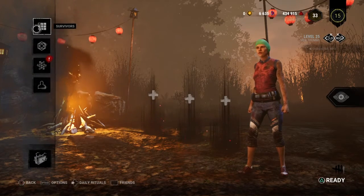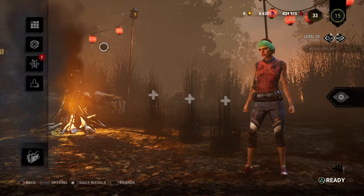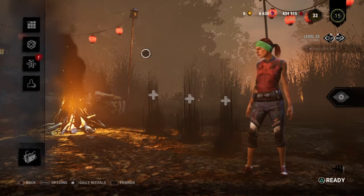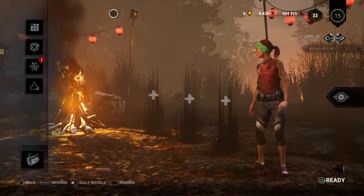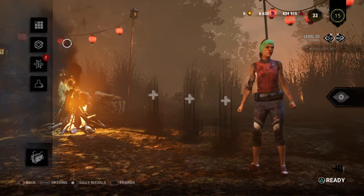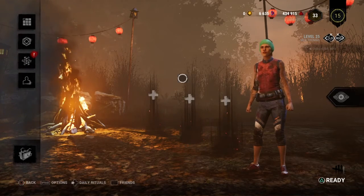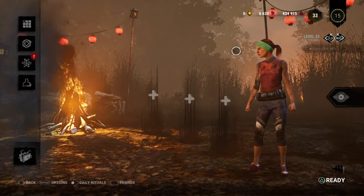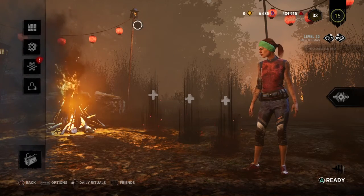In the store you can customize your character, access the Blood Web for Blood Points, and manage your loadout. This is the lobby right here. They've got a Lunar New Year event going on — the Year of the Ox — which adds some cool stuff.